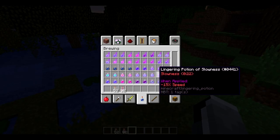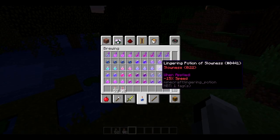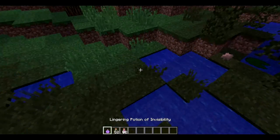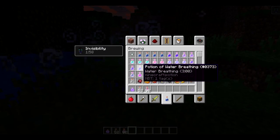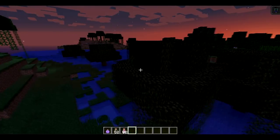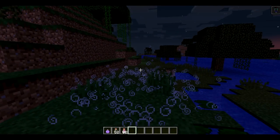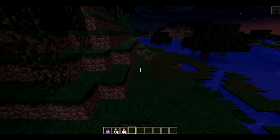Basically, what lingering potions do — let's say I get a lingering potion of invisibility and I throw it down — it's like a splash potion, it just gives you the effect. But here's the thing: it stays there for a little longer. So you don't actually have as much of a problem as with a splash potion where you have to throw it right down at you. If you're further away from the potion you get less of the effect, but if you just throw it, it creates this huge area where the effect is given and it stays there for a while so everyone can get the full effect from one potion.